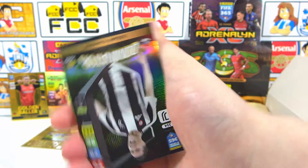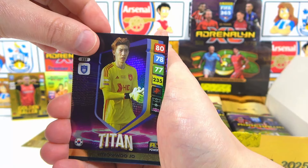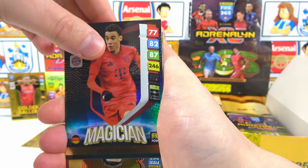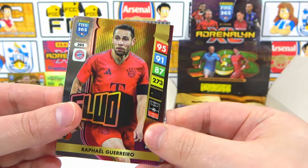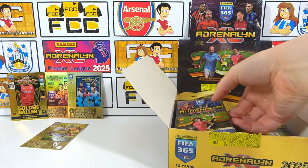On to the other inserts - we have a Dominator Vlahovic, that's a nice one. A Wujo Titan - loving the Titans - one of each. Magician Musiala, love that. And a Fluo of Guerrero. A legend for me is Perlo. What a Perler! Awesome, awesome stuff.